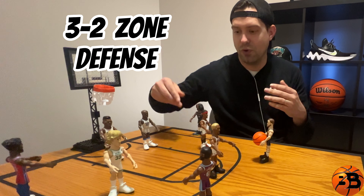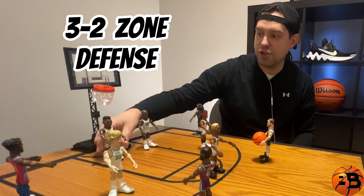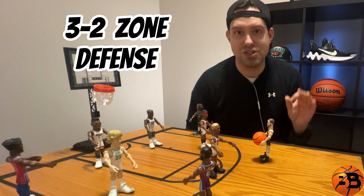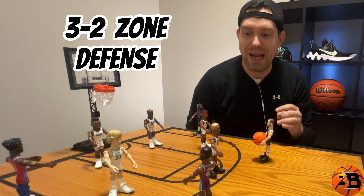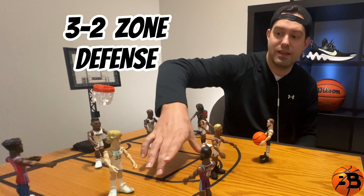So today in the 3-2 zone defense that we're looking at, one thing we want to make sure is we're aware of the formation. The formation looks like this — you got three guys across the perimeter and you got two guys down guarding the low block. Now as always in a zone defense, you're not guarding a man, you're guarding an area.